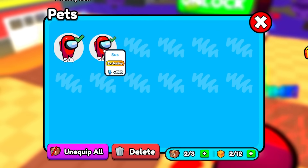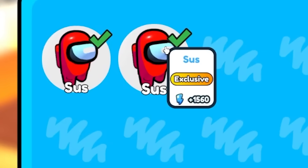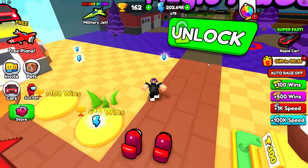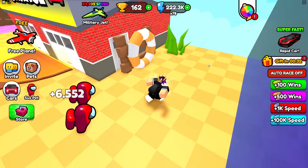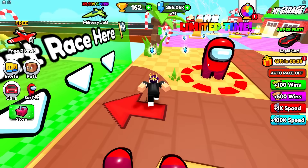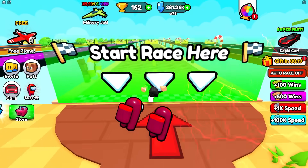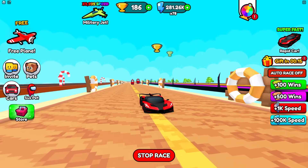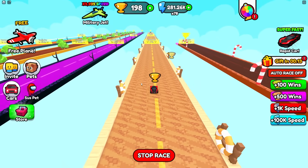I got another Among Us Sus pet and equipped it. Now it says plus 1,560 energy every time, probably because of my car's big multiplier. Every time I collect orbs I'm getting 6,000 speed — that is very good. Now I can just grind here to get lots of wins and maybe upgrade the Bugatti to something even better.